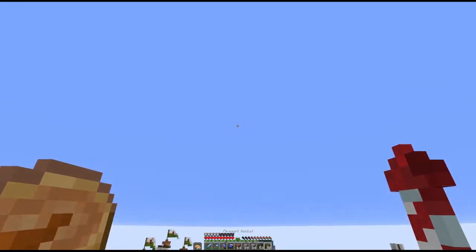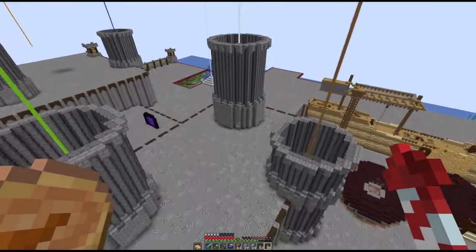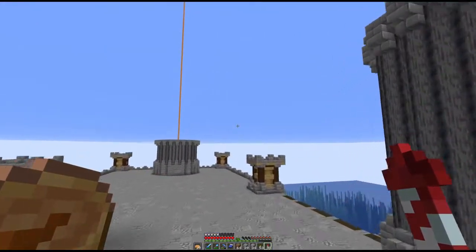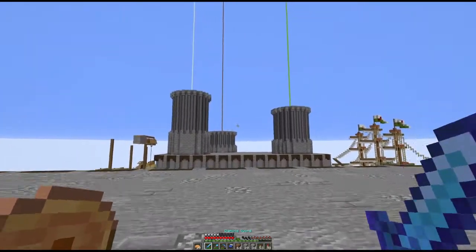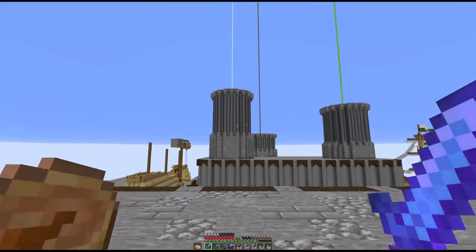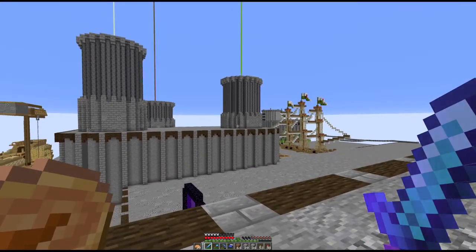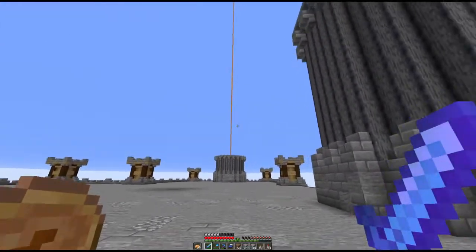Coming back to it, you can see we now have a bunch of towers — or at least the beginnings of them. We've got beacons in the middle of each and two floating towers as well. The towers are about half their final height. The academy is going to have buildings, walls, and a bridge connecting the two plinths. The main central focus will be these eight towers, which will all be different heights.